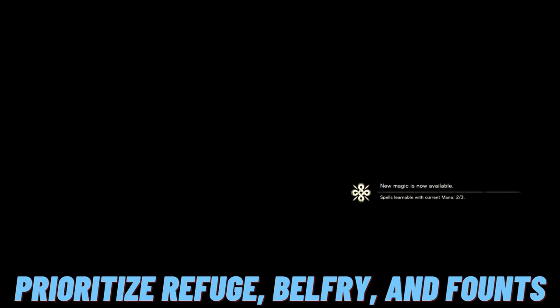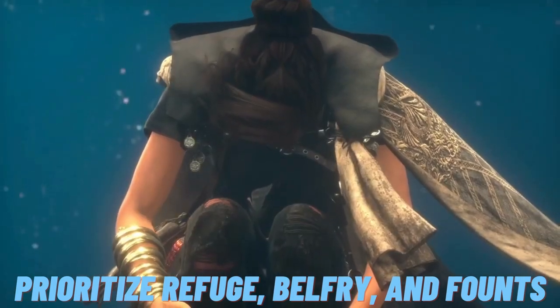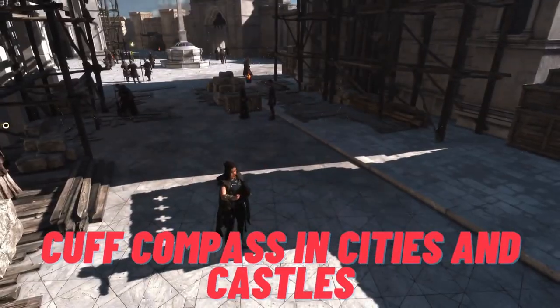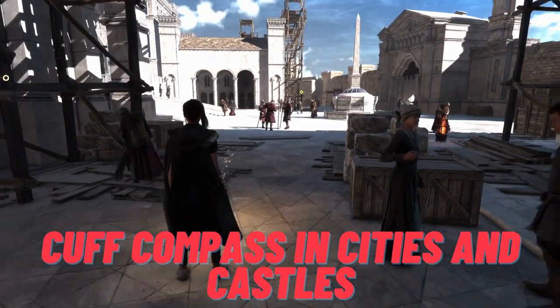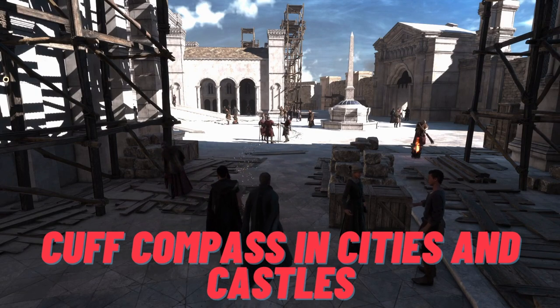One thing that helped me get oriented early on is reminding myself there's no shortage of treasure and break baddies out there to beat up, so worry about those after you've gotten oriented. Another tip that helped me early on is using the cuff compass — in cities and castles in particular, by holding up on the d-pad on PS5, Cuff will show you the route to your next objective. The compass is also helpful if you're trying to find a way up difficult terrain.